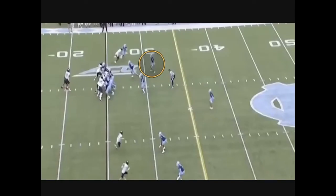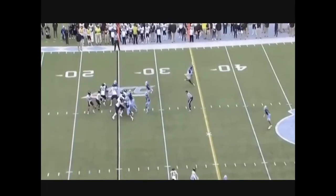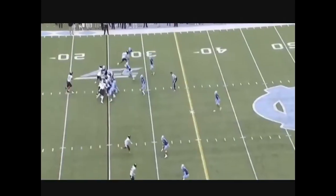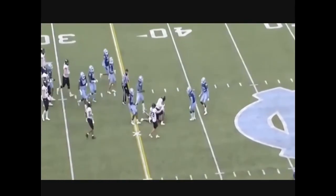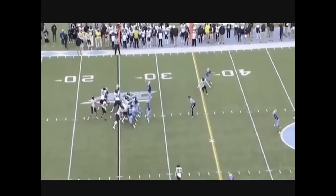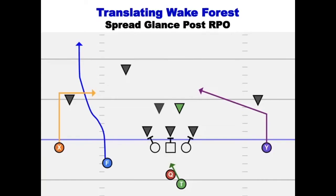On another look, here's the strong safety creeping down slow — there's the long mesh. He pulls because the safety comes all the way down, and he's got the guy on the glance post right over the middle. He steps all the way down to help with the run, quarterback pulls and throws for a 10 to 12 yard gain and first down.